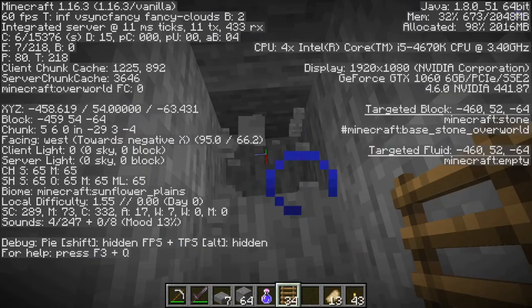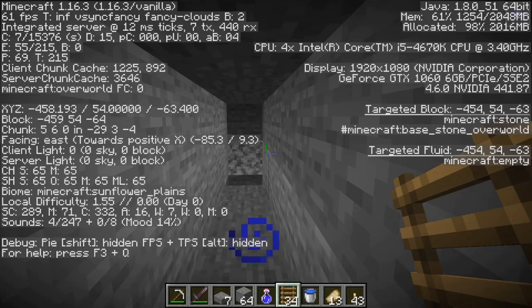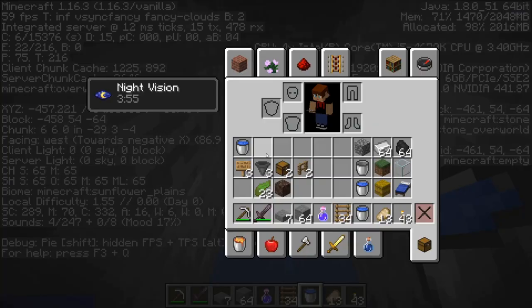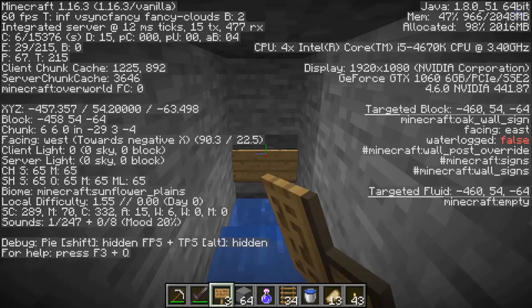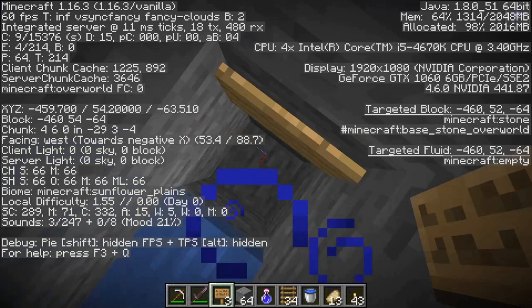Now we want to break one block here. What we need to do next is place the water on this block, and you will see the water will flood in this direction. Now we need another sign to stop the water flow, because signs can stop the water flow. This is where the zombies will be flooded in and you don't want water to come there, otherwise your farm will be flooded.